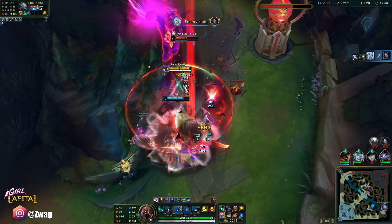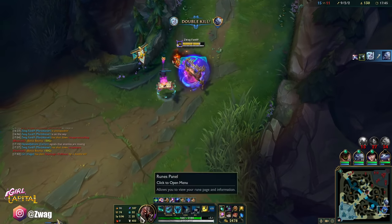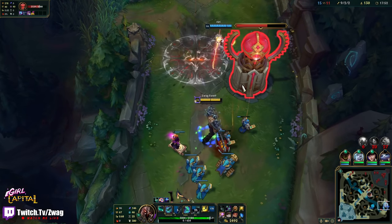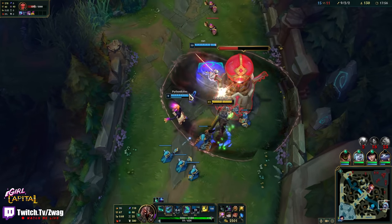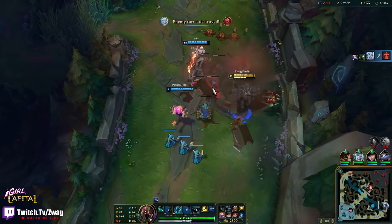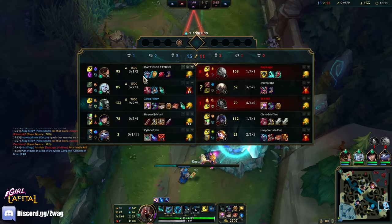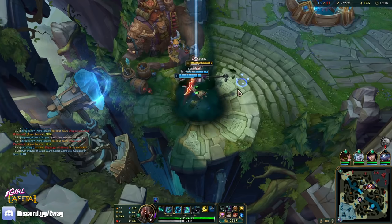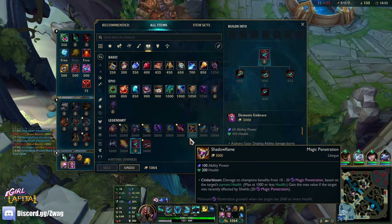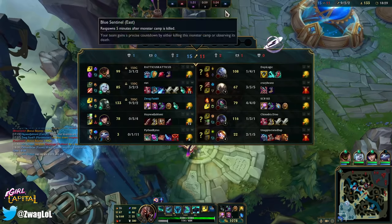They're pulling on me — I'm dealing a ton of burn damage. Poor Caitlyn, they're only going for her. She's the only one they can kill though — I'm so hard to kill, deal so much damage, and I take forever to die. We also have a Malphite doing well so they can't kill him easily either. Shadow Flame is good on Viego too because that's more magic pen, though you don't really need that much more because we have Sorcerer's Shoes.